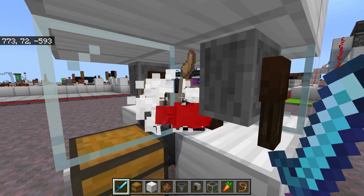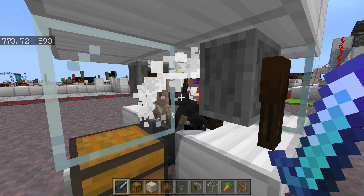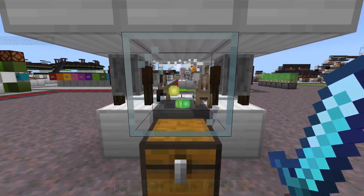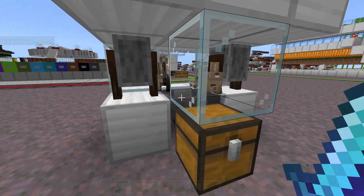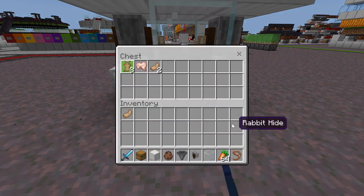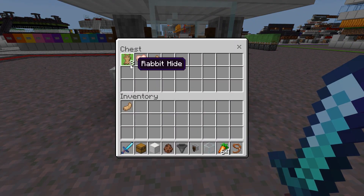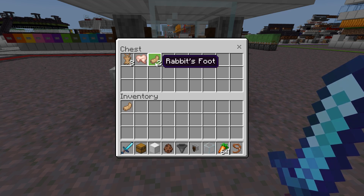Now I'm not 100% sure how exactly the axe affects the drop rates of rabbits, but I know that with cows, for example, using an axe will give you more leather, and using a sword will give you more food. So I'm assuming that rabbits work a similar way, where they'll give you more hide — but I'm not too sure.